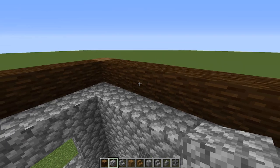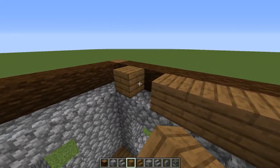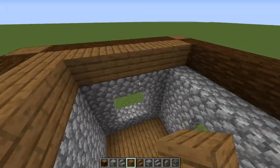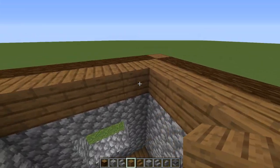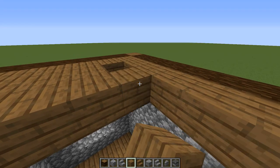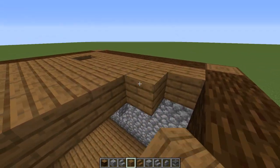Now let's put the ceiling on — take our spruce planks and come across the top of all the brick walls like this. Leave this corner open because we're going to have a ladder with a trapdoor on top, then close in the rest of the area.